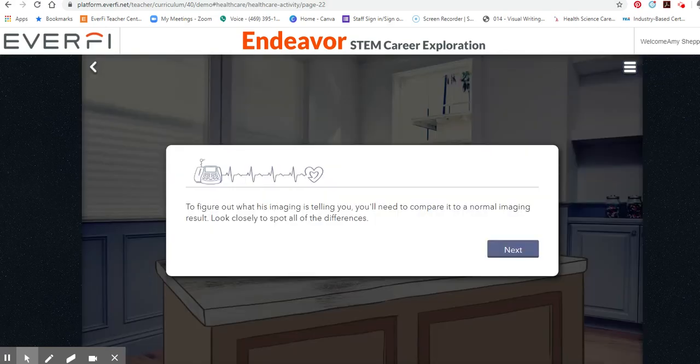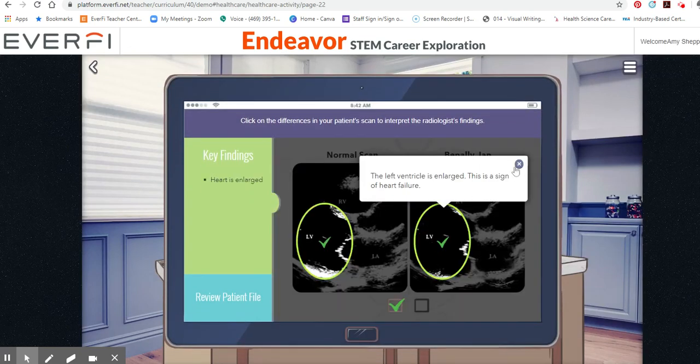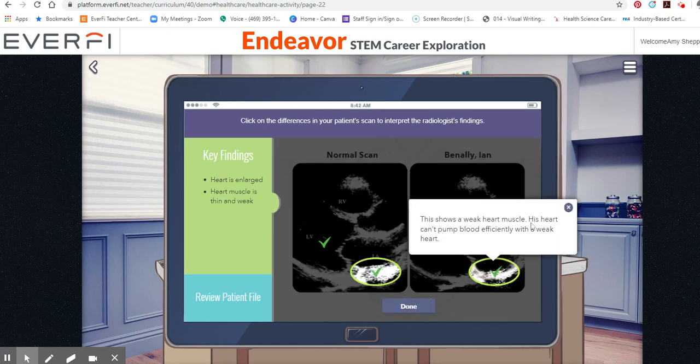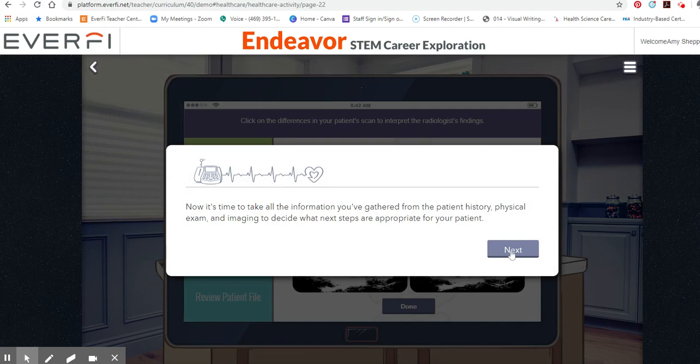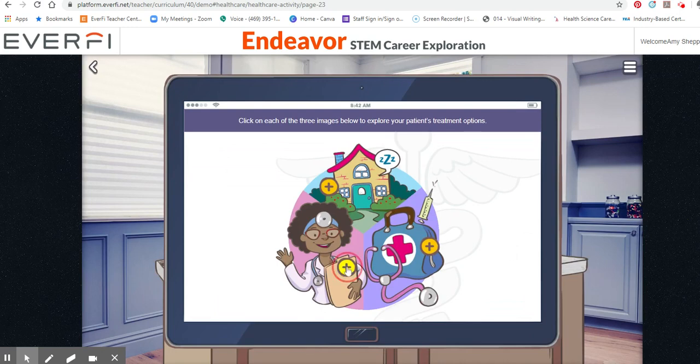To figure out what the imaging is telling you, you need to compare — click on the differences in your patient's scan. The left ventricle is enlarged. This is a sign of heart failure. This shows a weak heart muscle. His heart can't pump blood efficiently with a weak heart. Now it's time to take all the information you've gathered from the patient history and physical exam. Click on each of the three.